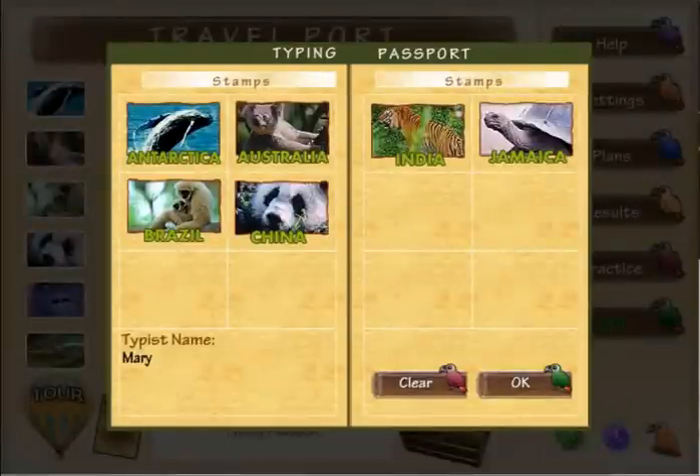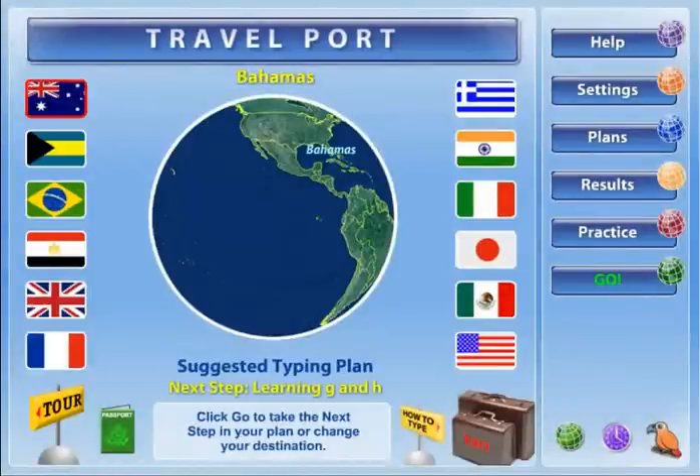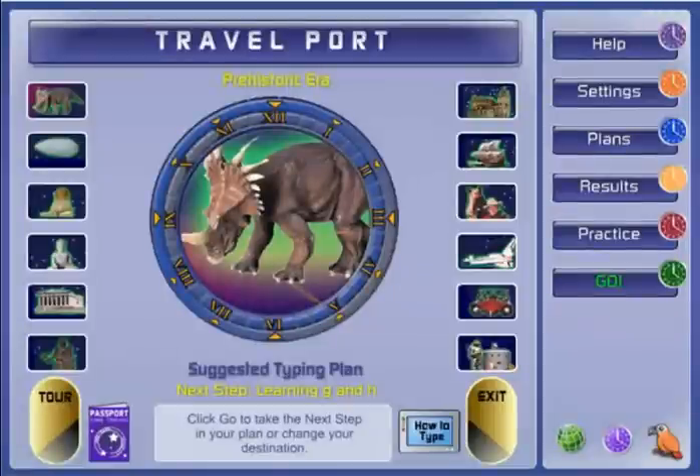Typing accomplishments are stored in your typing passport. Once a typing accomplishment is achieved, you will progress to the next destination. If you choose to stay in the same travel theme, after you've filled your passport with all 12 stamps, you must select the Clear Stamps button to begin again in that travel theme. Typing Instructor will automatically advance you to the next theme if you want to proceed to new destinations.